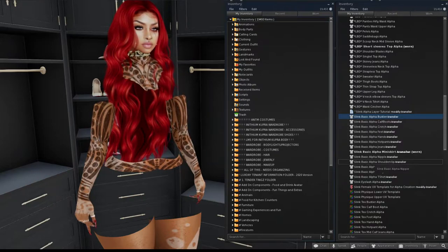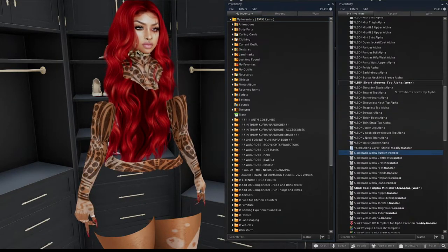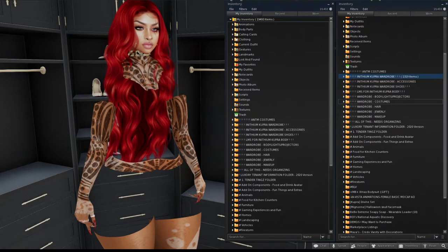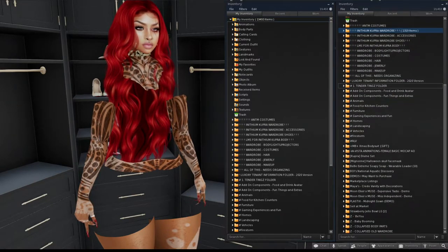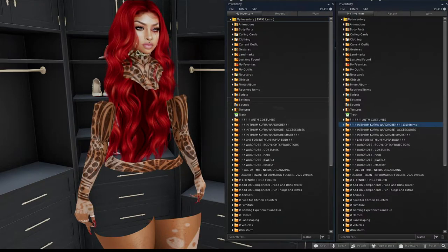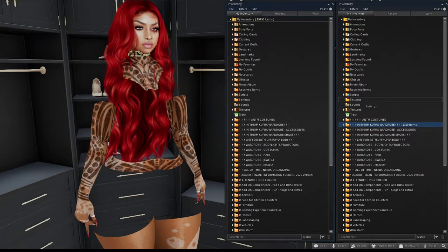When I used to wear Slink, that body came with its own separate alpha pack, so I have that in here too. I'm currently wearing the Slink basic alpha mini skirt and the LBD short sleeve top alpha because I may have to try things on and I don't want any body parts popping out on camera. I do need to organize my inventory — life got away from me since starting my real-life job.